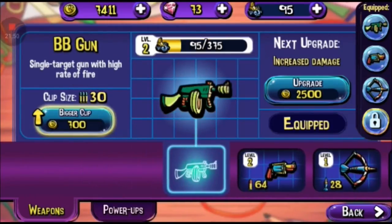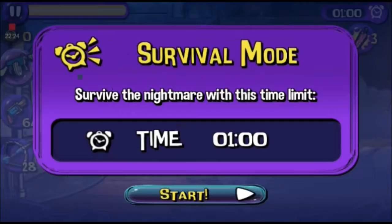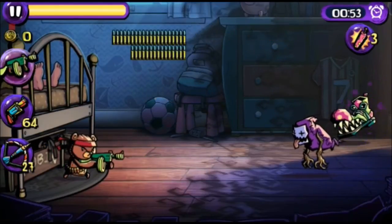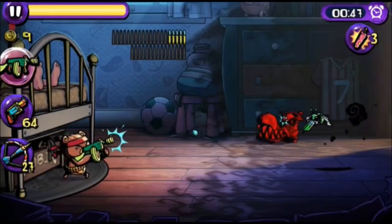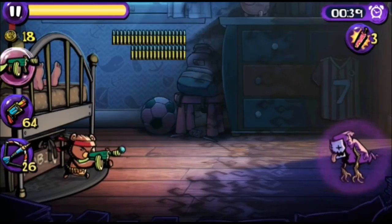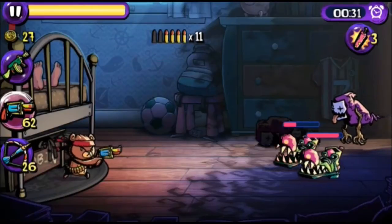Looks like stage eight of episode one. Topping up ammo with all the coins we just earned, and heading back into the junkie's bedroom. Arrow to the head — easy peasy! Sheepy sheep dropped what looks like a love heart — probably a health boost. The bow is clearly the best weapon so far — it's like the sniper rifle of the arsenal.